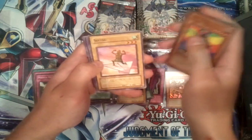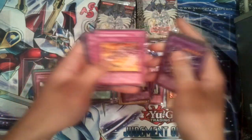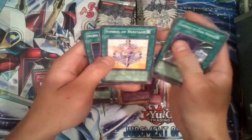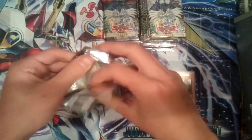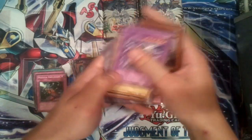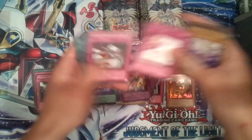Familiar Possessed, Ossa the Guide, Suetsu, Steam Gyroid rare. VWXYZ Dragon Catapult Cannon, Option Hunter, Elemental Absorber, Hero Barrier, Gateway to Dark World, Symbol of Heritage, and Hero Heart. Just four packs left from the dark side. Steam Gyroid, Jerry Beans Man, Chthonian Soldier, Storming Wind Blade Skater, Forced Back.